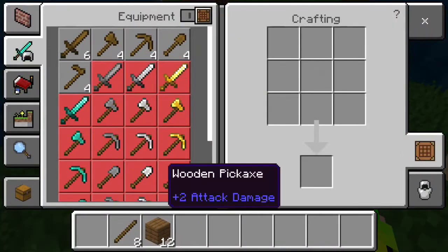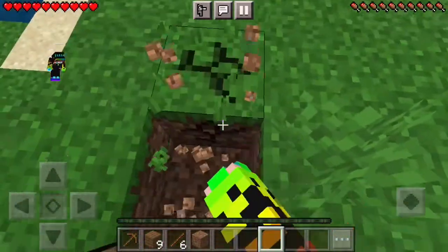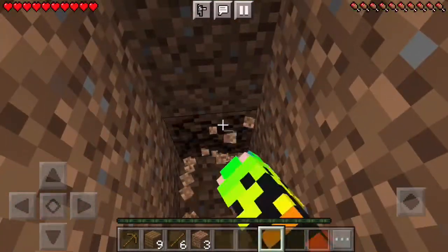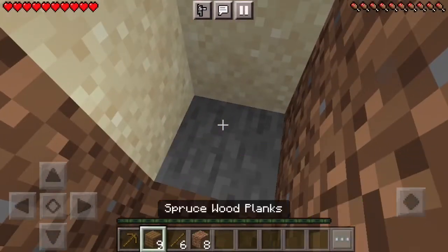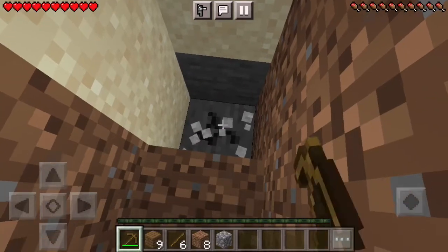I made a crafting bench and some sticks and I made a pickaxe. I started mining. I didn't want to mine straight down because, yeah. And then I found some sand. I thought that I should just start a new mine somewhere else, but I had a feeling that I wasn't going to touch it, so I just kept on mining.